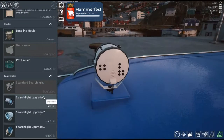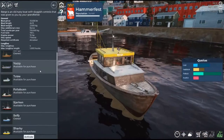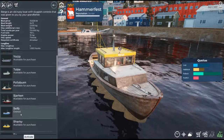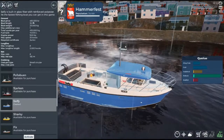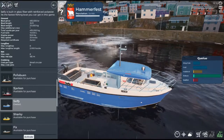I wasn't really using the searchlight, so I didn't go crazy on that one. We've got quite a few available for purchase. The ship itself was $450,000 — like I said, it took me a few hours to get it, but we got it anyway.